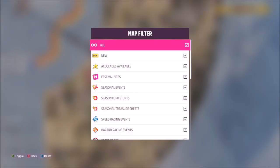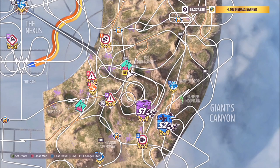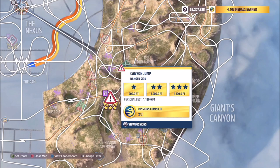This is the danger sign in question. It's located over in Giants Canyon and it's called the Canyon Jump — how apt. The achievement wants you to get 3 stars on here, which is a total of 1100 feet or more in your VW Type 2 Deluxe.